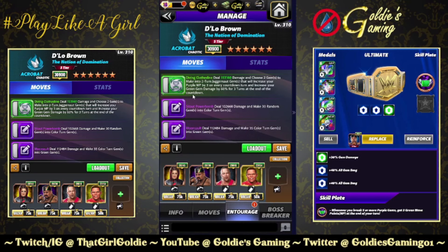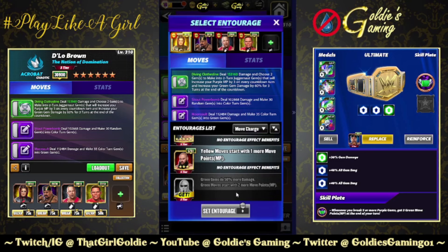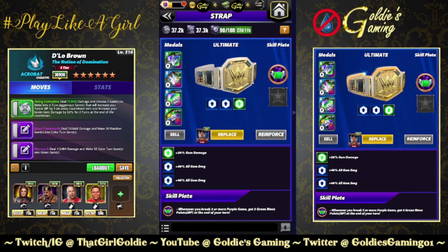The entourage is going to stay intact. I am using Bailey for the plus two green. I do not have the ideal MP trainer for this — which is Big Papa Pump, plus two green MP and 50% green gem damage. That would be the play if you have them. If not, you could even just use Steel. I know it's a four MP move, but any kind of MP trainer would work here. Sticking with Kama, RVD, and Showboat Lex. I have taken out the All Heart — we're not using a submission anymore. Using the Glowing Phantom Power Plate: whenever you break three or more purple gems, get three green move points at the end of your turn.